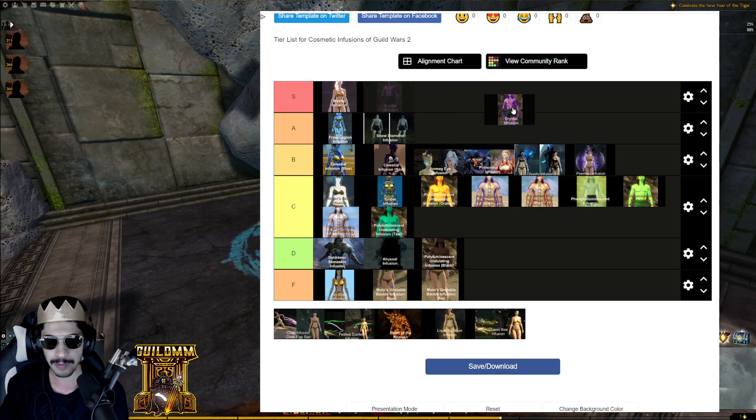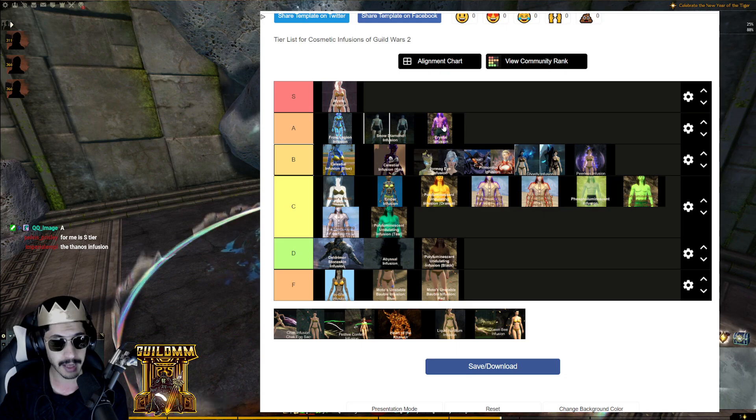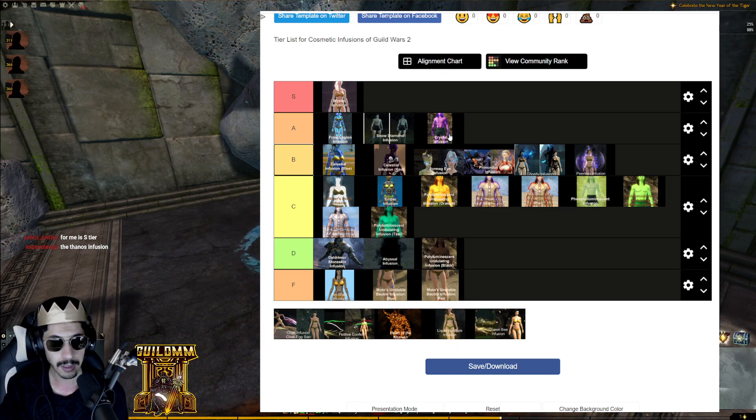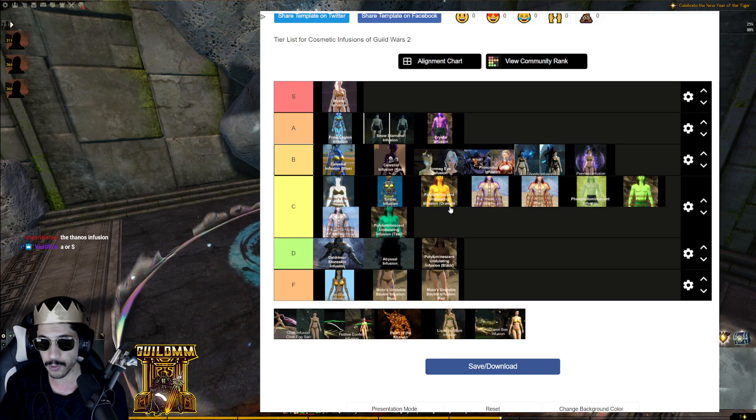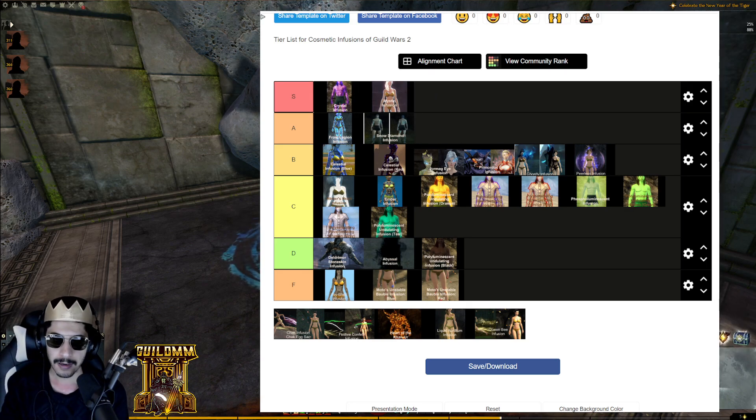Crystal Infusion — you can get it from the Death-Branded Shatterer in Jahai, and it's quite rare. Alone it's not bad at all — you can do a lot of branded looks. With other infusions you can use Mystic for the outline, Peerless, or combine it with the Chak Egg Infusion, which is actually a great combination. There are a lot of looks you can do with Crystal, so it goes in S tier.